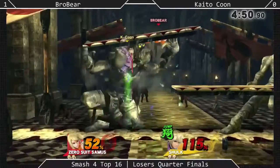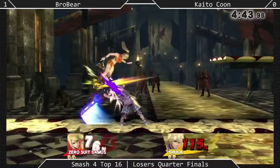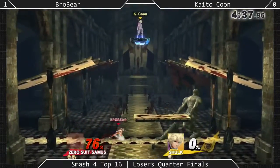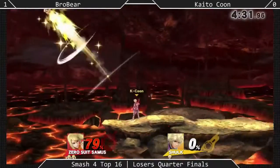When he's got Defense Mode on, sure, he's really impossible to kill. But at the same time, he has incredibly decreased offensive ability. Kaito-kun tried for the unexpected air slash mix-up to catch Brobear, but Brobear had none of it and punished it with a forward smash.